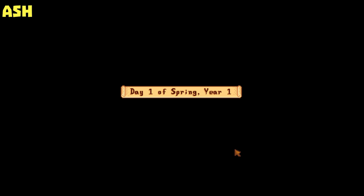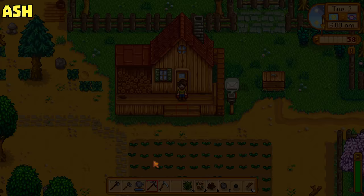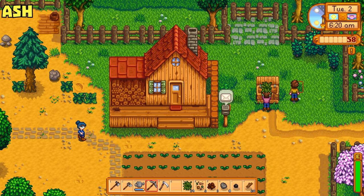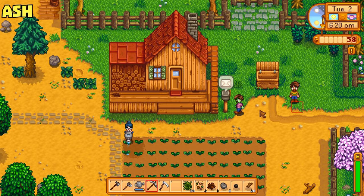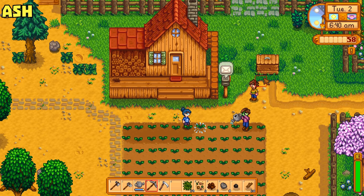So I guess I'll show you guys that as well. When we do harvest stuff — and our parsnips won't be ready for another couple days, we do need to water them every day — this box is where you can put produce and stuff to sell. I'm going to take these fiber and sell those. Rick, there's a box next to my house that's where you dump stuff to sell. Can it be anything? Yeah, pretty much — I think anything that has a value.